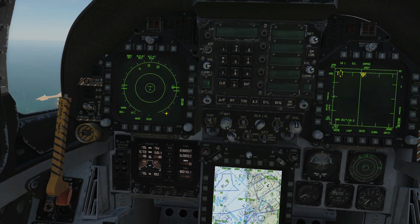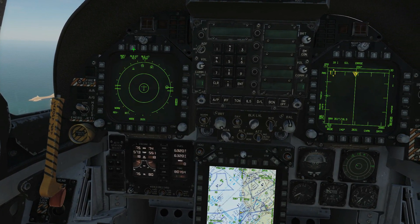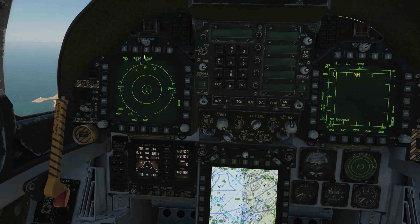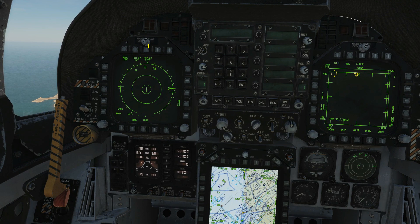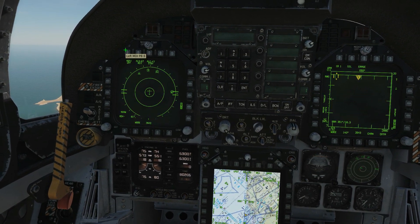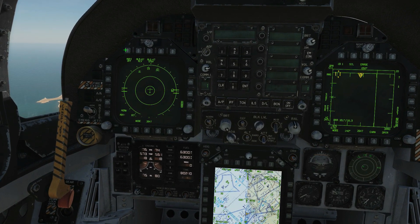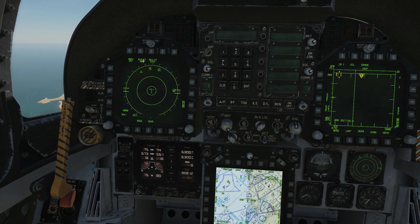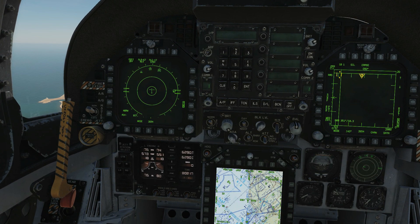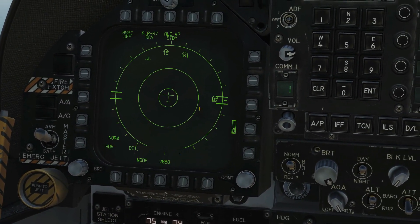This is an integrated system in this aircraft, like most modern aircraft. It integrates the ALR-67 RWR with the ALE-47 CMDS countermeasure system — that's chaff, flare, and Gen-X expendables — and the ASPJ is the ECM jammer. When I say integrated, they can actually communicate with each other to be a fully comprehensive intelligent self-protection system.